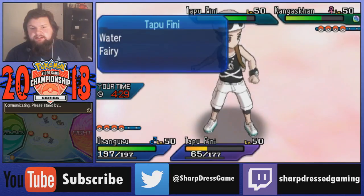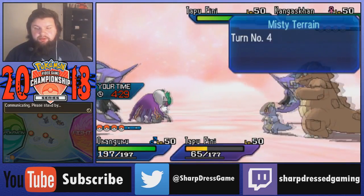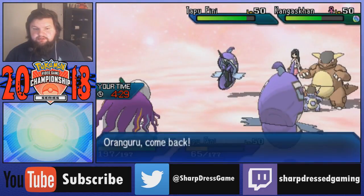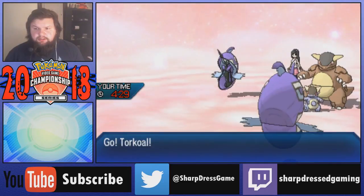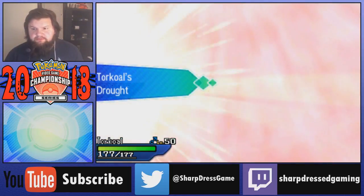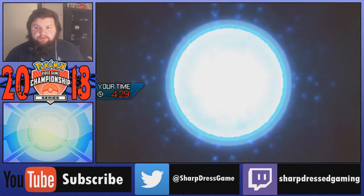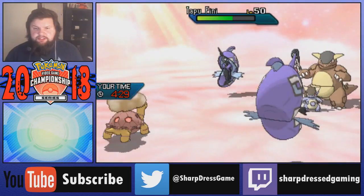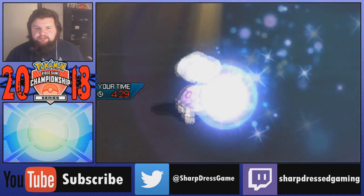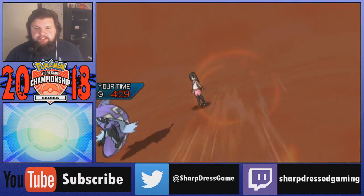Torkoal is going to be helping us the most here. It's going to be able to take Double Edge from Kangaskhan, and we'll also have the Sun up to stop from getting hit by Muddy Water. I assume we're not going to go - my opponent won't go for Muddy Water here. Unfortunately this Torkoal doesn't have Solar Beam. I used to run Grassinium Z Solar Beam Torkoal, but not anymore - I have Earth Power for Heatran and a Fire move. I'm not a fan of relying on Eruption since once you start losing HP it kind of sucks.